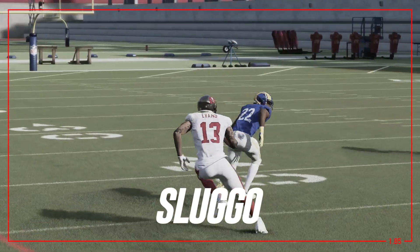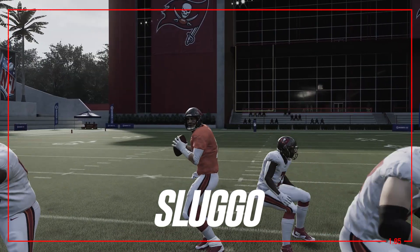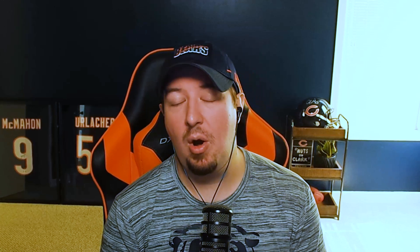These routes in general — I'm gonna just kind of spoil it for you guys — double moves in general are really, really good against man coverage in Madden 23. Now there are abilities in the game that actually make double moves better. You can slap them on your quarterback, such as sleight of hand. I personally have not tested that this year, but I've heard some rumblings in the community that it might be a pretty solid ability. Let me know what you guys think in the comment section. Let's go ahead and get to work with the sluggo route.